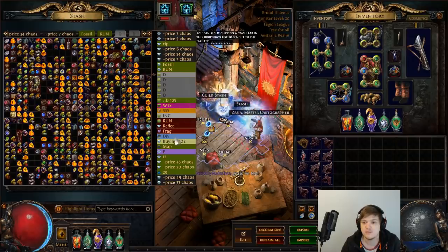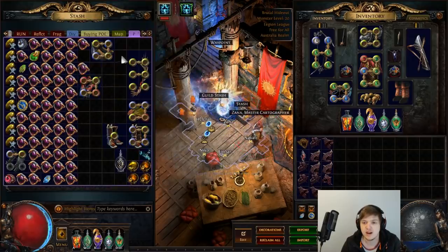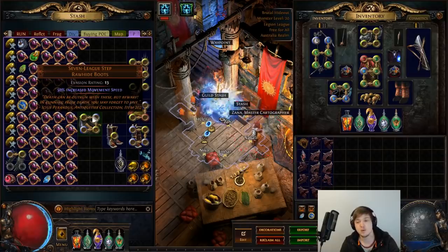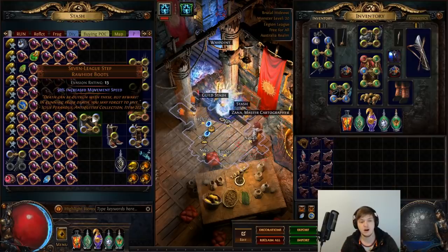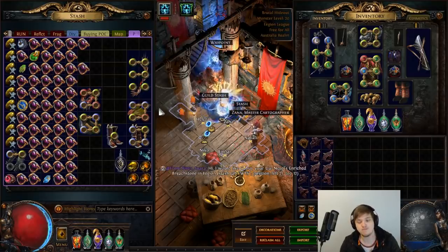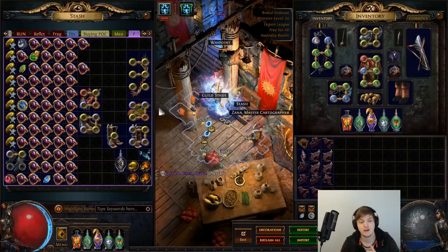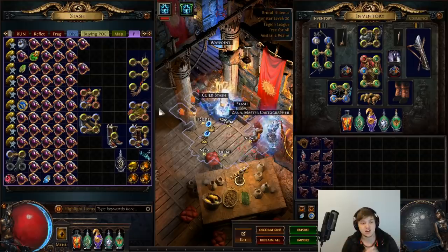For about 20 or 30 runs we were actually running a different setup — Seven League Steps and Rampage gloves. The thinking was that Seven League Steps gives you 50% increased movement speed, which is about 20 to 15% faster than normal boots, and that's a lot when multiplied out by headhunter buffs as well as tailwind from the Deadeye ascendancy. And then Rampage, when you get up to a thousand stacks, gives you a ton of flat percent increased damage, which is completely insane, plus movement speed and some cool gimmicks. In terms of comparing the two builds, I would say that the temp chains shackles is better, especially for solo players, because you can get more damage out of it. But in terms of speed, the overall clear is actually probably pretty similar.